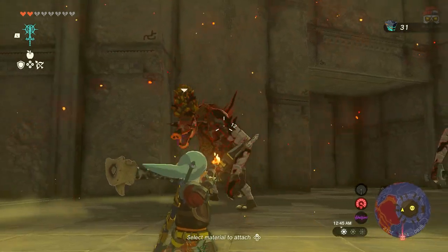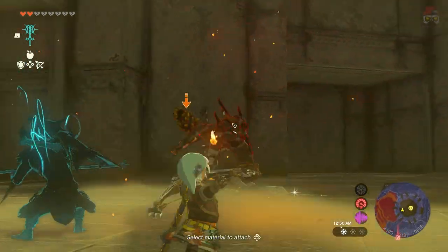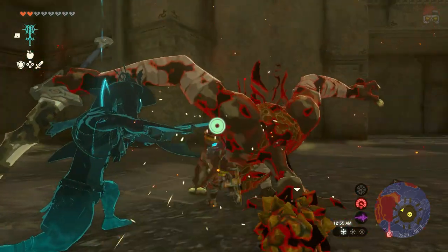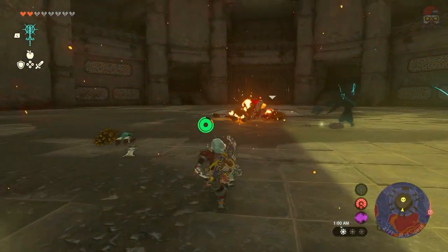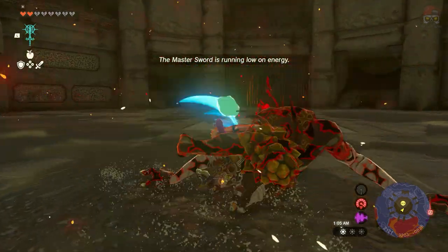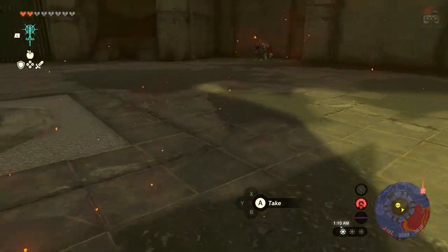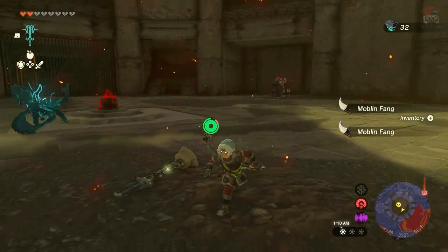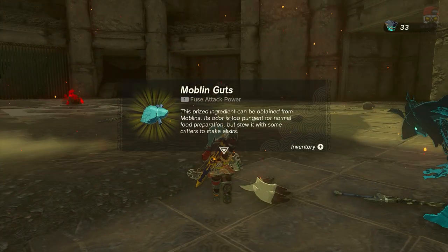Also worth noting: for gloom, if you get hit by it, you get broken hearts and you can't restore those hearts — so do keep that in mind. I only have two hearts left unfortunately. The only way to restore them is if you cook these plants you can find on the sky islands called Sundelions. You cook those and it allows you to restore some of your hearts. I don't have any on me right now, so we're just going to have to wing this.